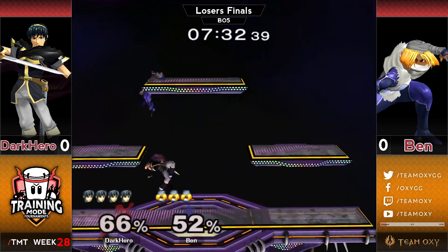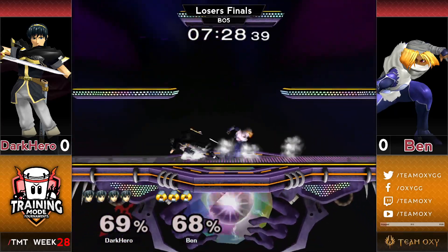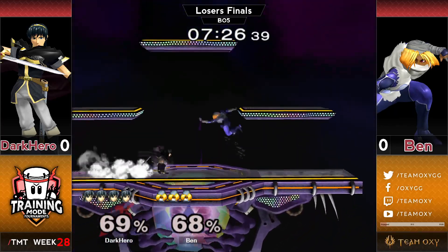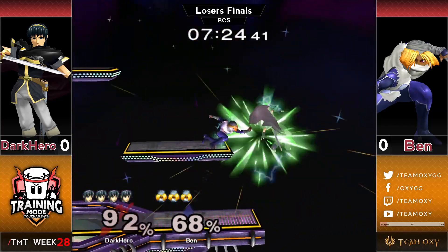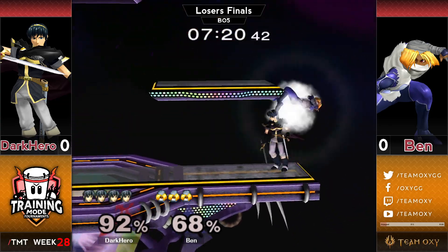Wait — Sheik's low profile crouches under Marth's get-up attack? I did not know that. Yeah, I think it's spacing-dependent; you have to be like inside of him for that to work, and it works sometimes. It's not super consistent to go for, but yeah, that looks lucky.